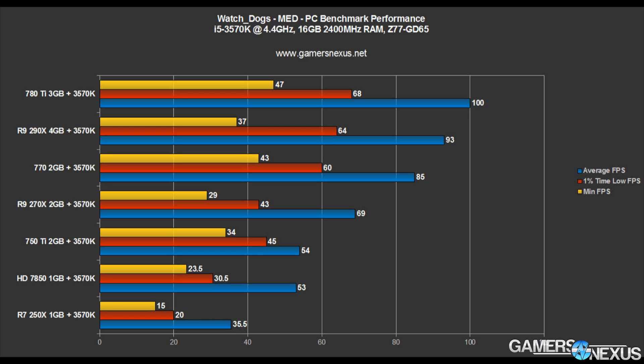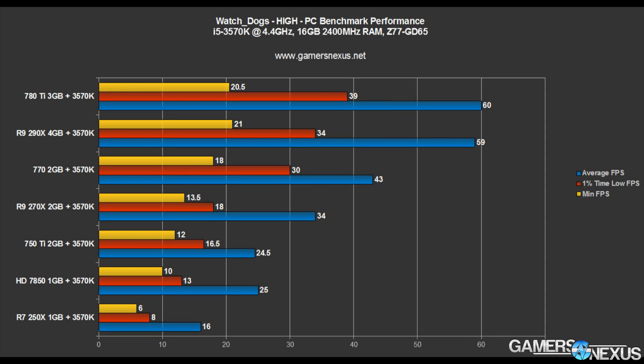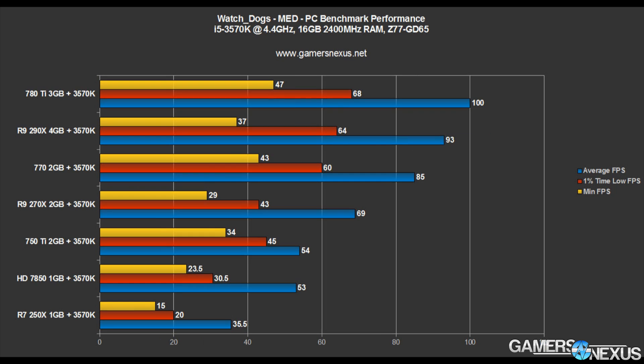I'll throw up the high benchmark here so you can read through that as I'm talking. The conclusion: first of all, I want to make it very clear I am not yet commenting on whether Watch Dogs is a good game, because I don't feel confident I've played it enough from a gameplay standpoint. But strictly from a hardware perspective, if you are set on playing this game and you're building a system around it or trying to make sure you can run it before you buy it — what you should know is that the 750 Ti, hands down, has the most impressive performance here. Everything else: once you scale above that, you're getting diminishing returns, and once you go below that, it's completely unplayable.